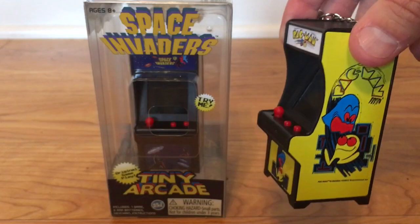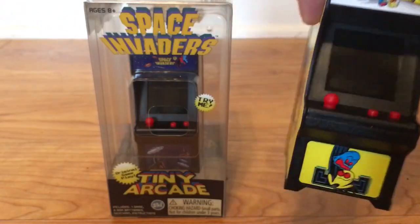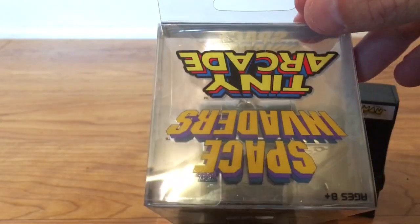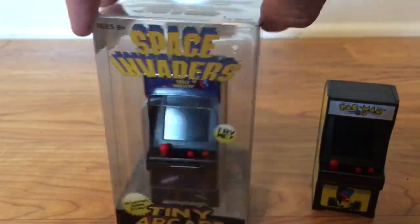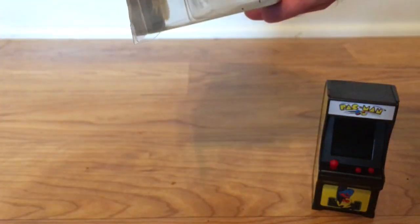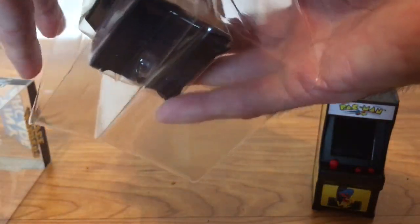It's kind of cool how it has the old arcade style artwork on the box, so I'm definitely going to keep these boxes. Here's the arcade unit itself — a little bitty miniature arcade. It has a little keychain, though it seems a little big to put on a key ring. Here's the Pac-Man. Going ahead and opening the Space Invaders — nice and simple boxes with cool arcade artwork.